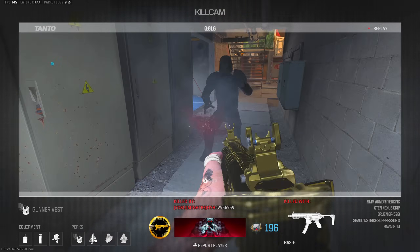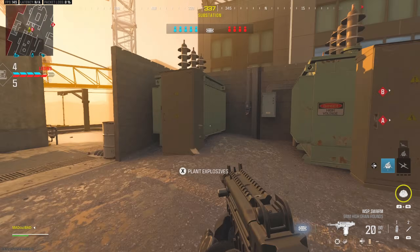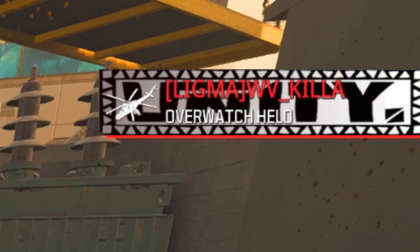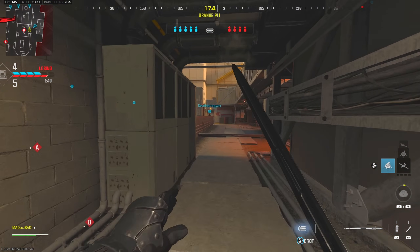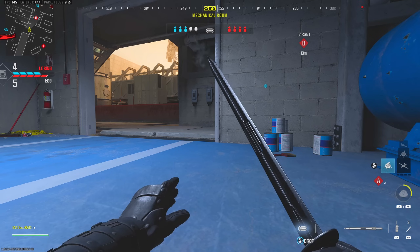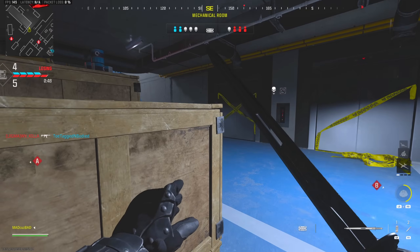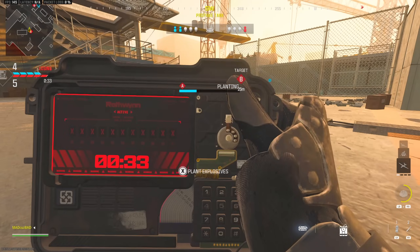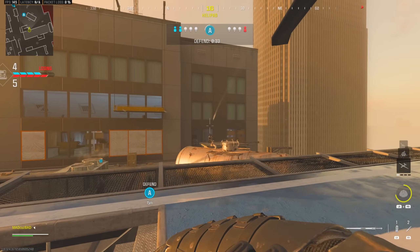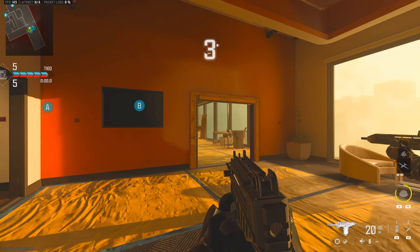I got hoed there. I got completely hoed. Okay. One person left. The helo is gone. I'll put it down at A. Let's go. Dude, the top player on the enemy team has 21 — I have 27 right now. Let's see if we can get this W.